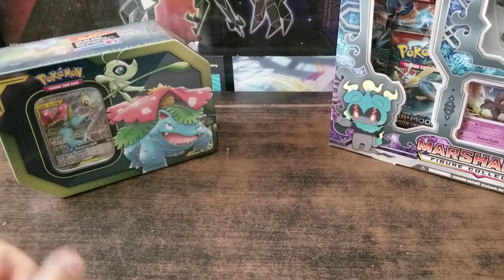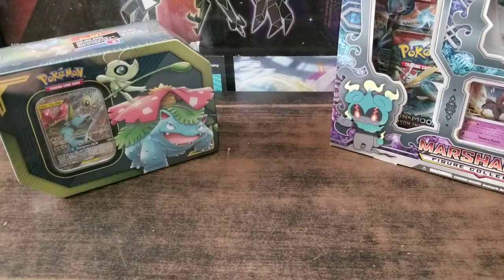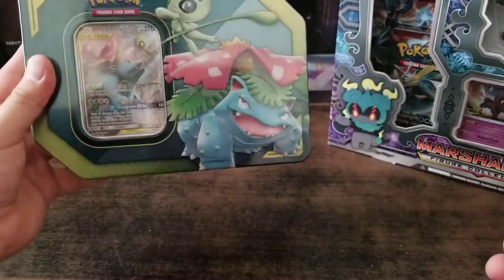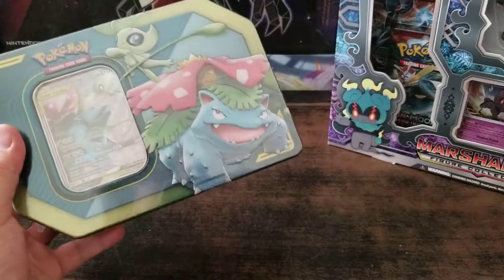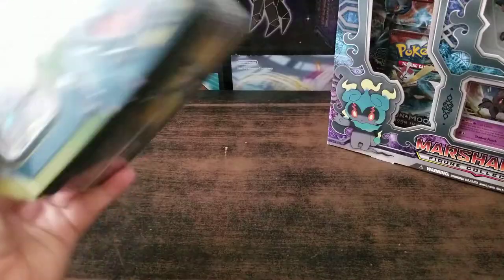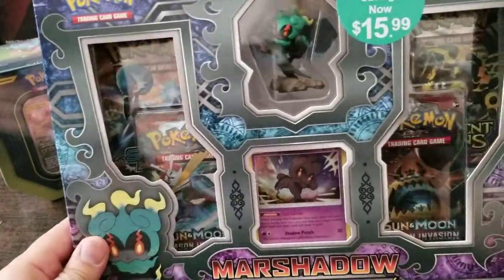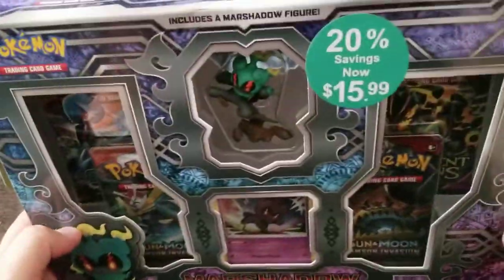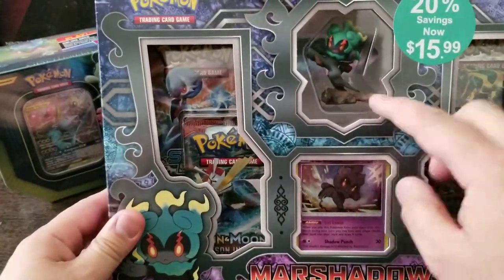Hello everyone, it's Friday and I'm excited because it's Friday, and I finally found a Venusaur tin. Each time I went to the store I could only find the Snorlax. I also found something else right here — I never actually took much interest in it, but it's 20% off, and I do like to collect the little figurines here.